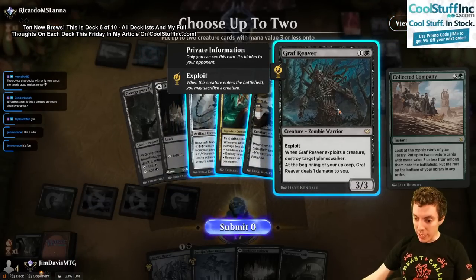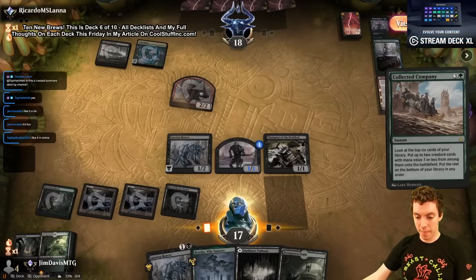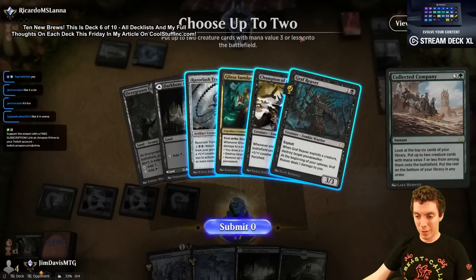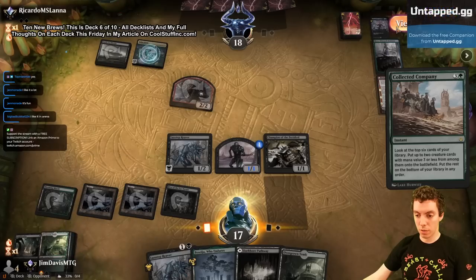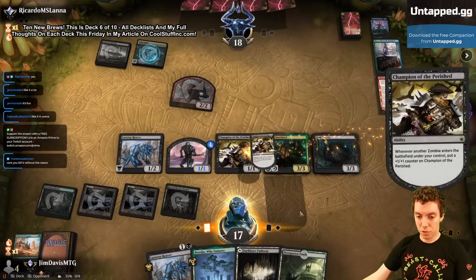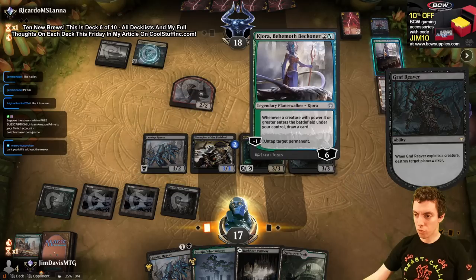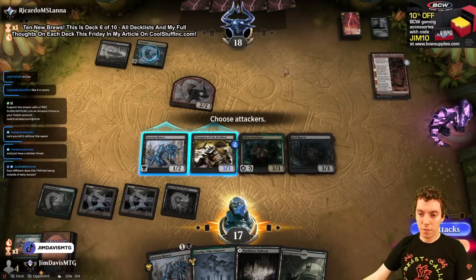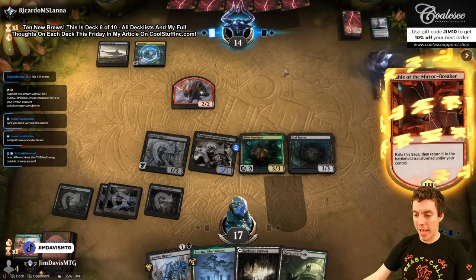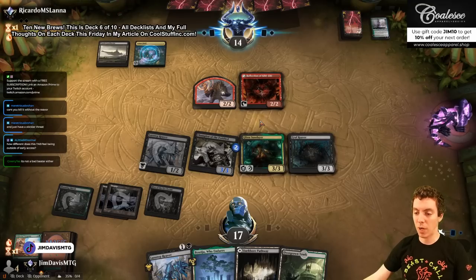Graph Reaver — exploit, exploit a creature and destroy target planeswalker. Let's get the Reaver and the Glissa. They have four cards — a lot of cards left. We could get Razorlash to be a little more versatile but let's get these two. Exploit the token, destroy the planeswalker — get out of here! How different does 10 new brews feel outside of early access? Obviously a little bit different — we're not playing on the early access server but still fun to do new decks.